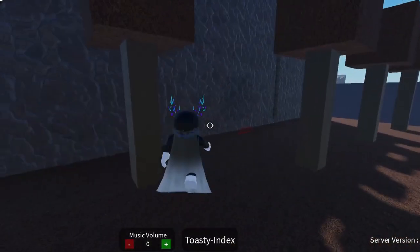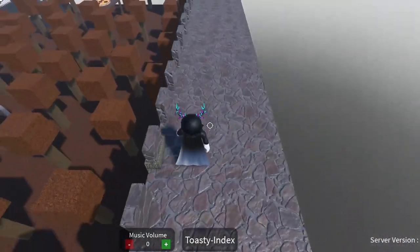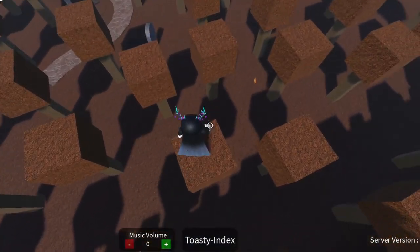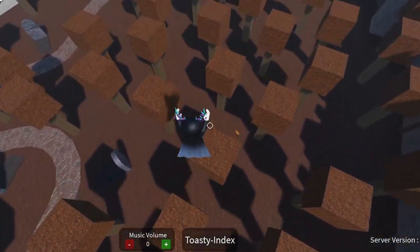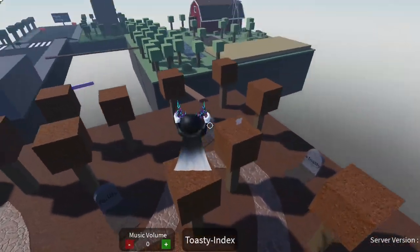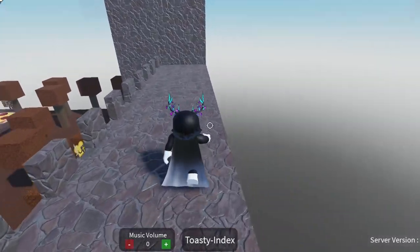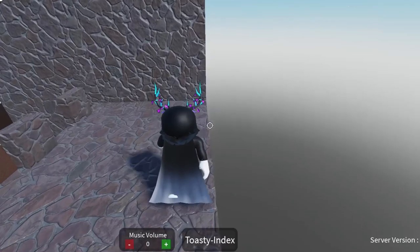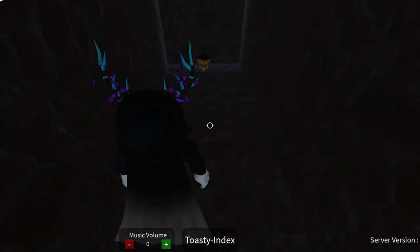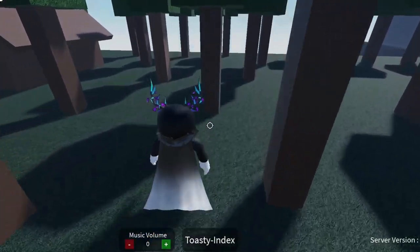The ghostly toasty will be pretty easy — climb up the castle, jump on the trees, do a little bit of parkour, and you've got him. The wizard toasty should not be that hard either: what you will want to do is go over here and do this jump, and here is the wizard toasty.